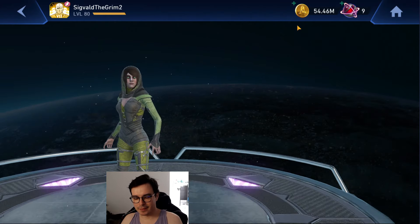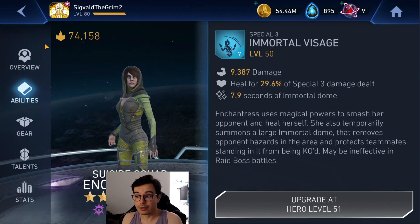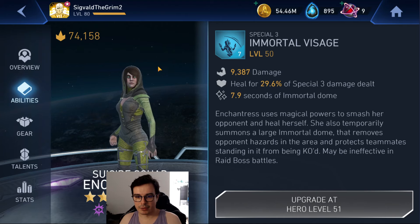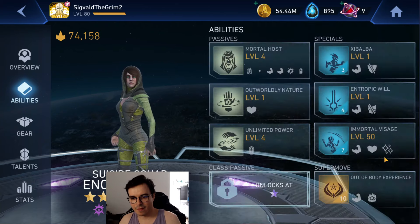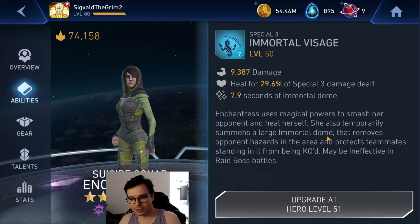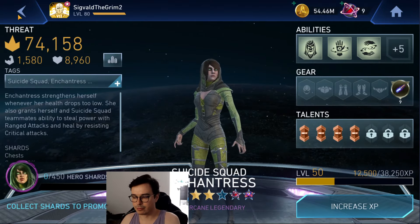We've got Enchantress here, and Enchantress is gonna have this thing. Some people asked me in the comments and I don't know if this removes the Robin King hazard, but I guess we can just try it and find out. Whenever you're using her third special, she's supposed to do a bunch of things and most importantly remove a hazard. Large Immortal Dome that removes opponent hazards. Let's see if the Robin King hazard gets removed.